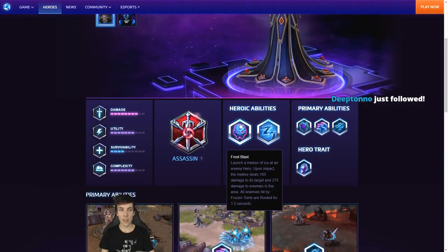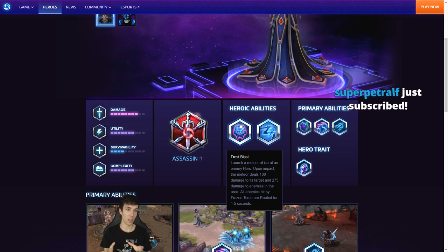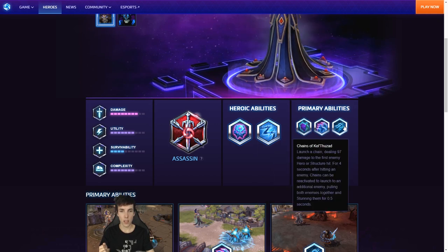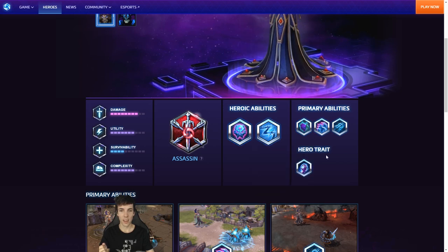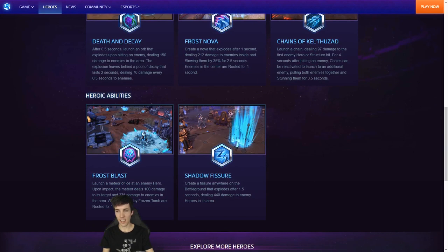And then his heroic abilities. Frost Blast: Launch a meteor of ice at an enemy hero. Upon impact the meteor deals 100 damage to its target and 275 damage to enemies in the area — so it's like the reverse of Pyroblast, which is more damage on the main target with residual damage around. All enemies hit by Frozen Blast — I think that's a mistake, because he doesn't have a Frozen Tomb — they must have renamed it. So all enemies hit by Frozen Blast are rooted for one and a half seconds. That's a pretty big radius — I've seen some radiuses in my day and this is a rather big one.